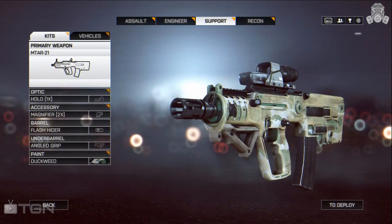The MTAR has a damage output of 25, a maximum clip size of 31, a rate of fire of 900 rounds per minute — which is the highest of all carbines — and a reload time of 3 to 3.3 seconds.